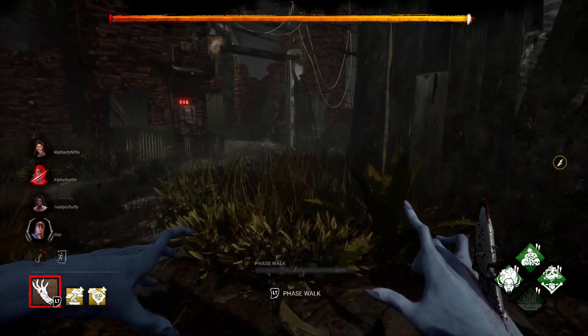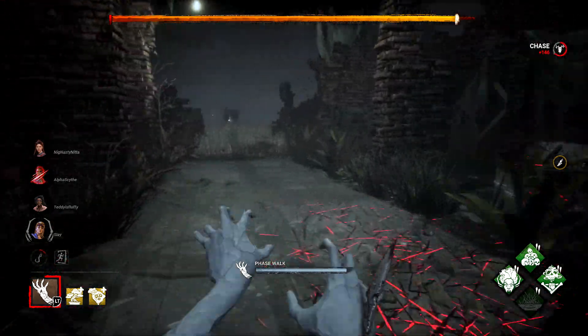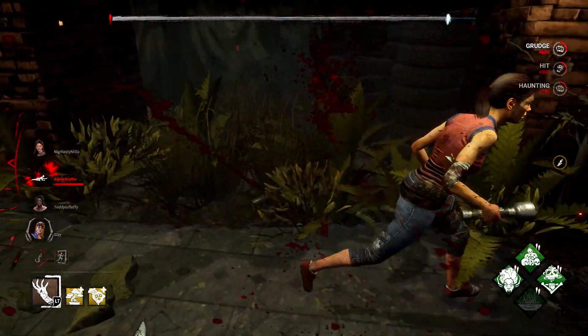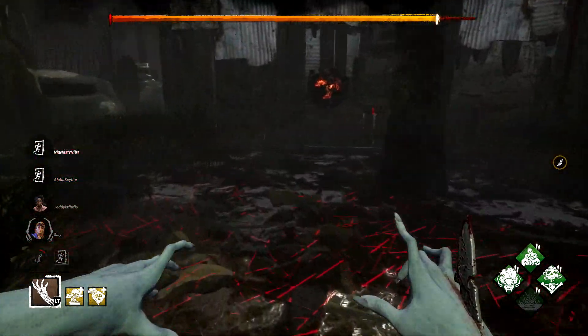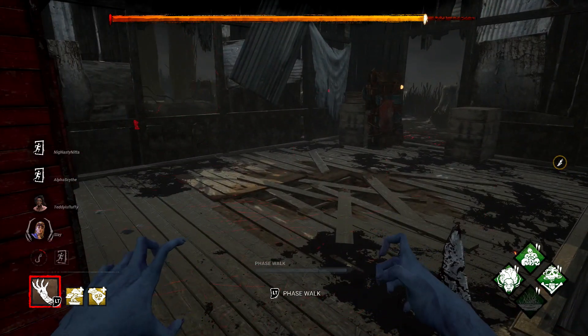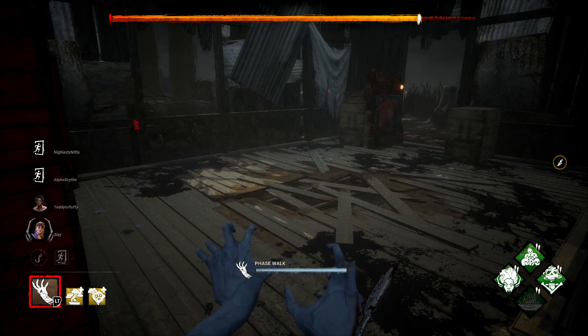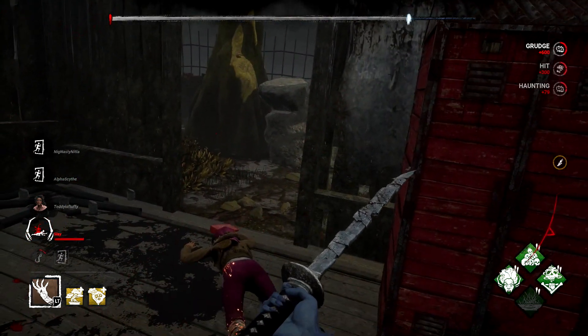This is going to be especially helpful during the end game. Once they get the exit gates open, make sure you phase walk with your back against the exit, and then quickly turn around and down anyone who's trying to make the last push to escape the game. No One Escapes Death is going to be super useful for this because it is going to give you expose at the end game countdown, so make sure you punish accordingly.